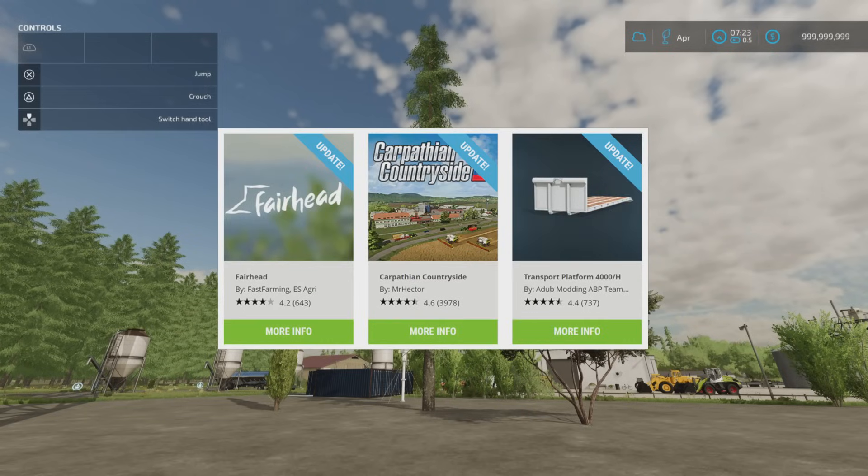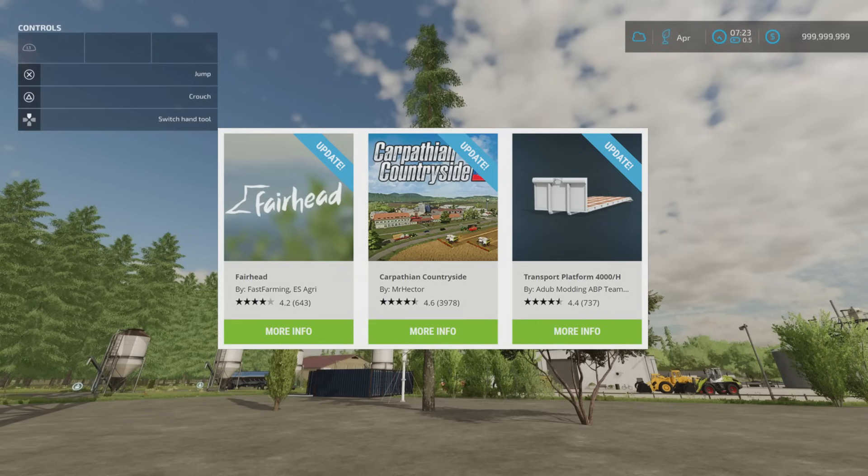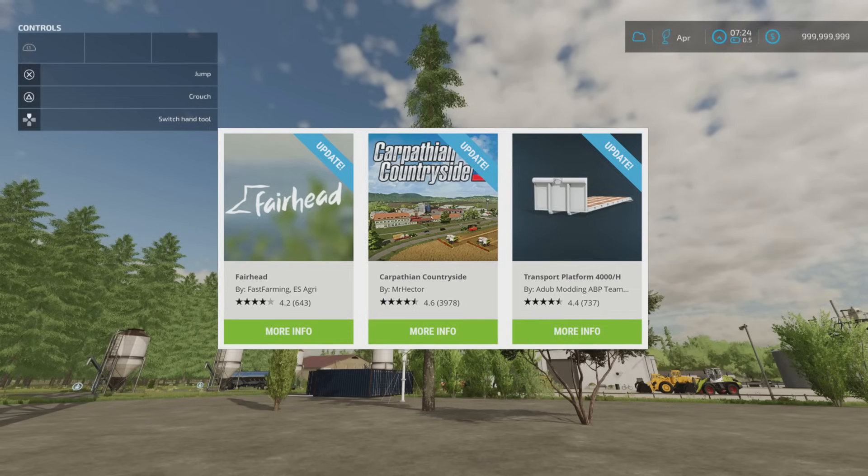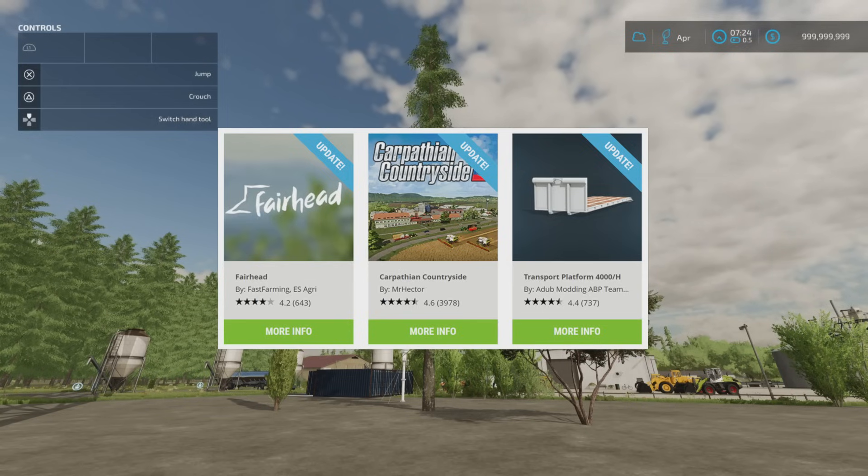The map Fairhead by Fast Farming and ES Agri has had an update — it doesn't say if it needs a new save game. The map Carpathian Countryside by Mr. Hector has an extensive changelog. It's one where you don't need a new save game, however if you want a lot of the changes to take effect you will need a new save slot. The Transport Platform 4000H by Adub Modding and ABP Team featuring Black Sheet Modding has also had an update.